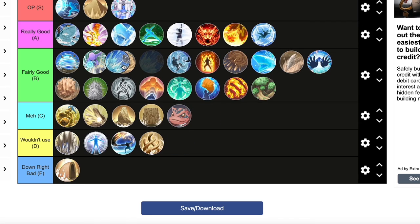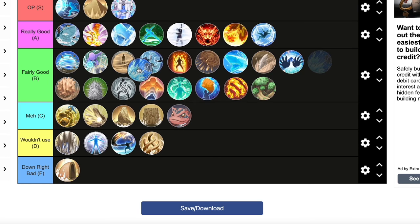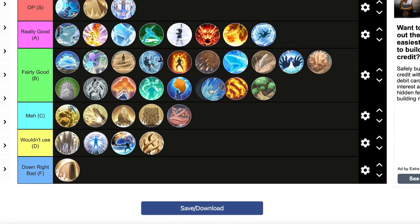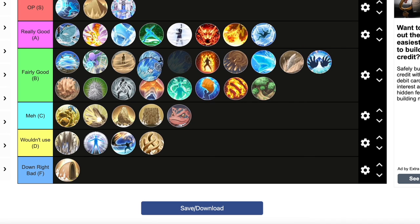Thunderclap Arrow is alright, but it's kind of hard to connect the two animations — where you throw the water down and then get the second animation to throw the lightning. It can be hard to connect those two together unless you've been playing with it for a long time. If you're new to it, it's going to be hard. But if you can connect it, it does do a lot of damage. I'm giving this a fairly good, just above Uchiha Flame Formation.